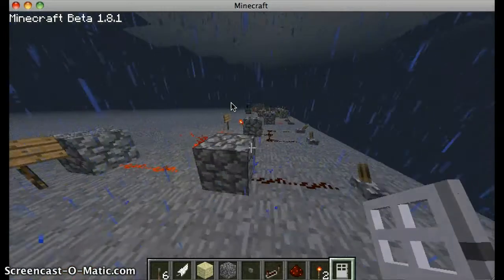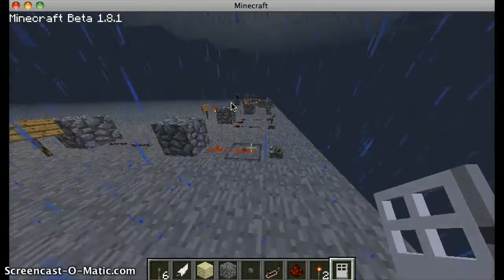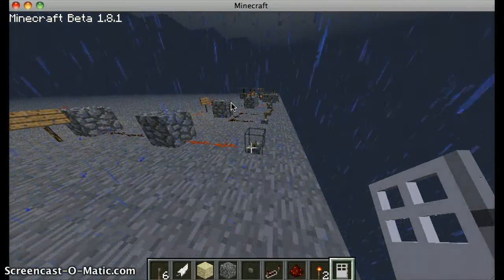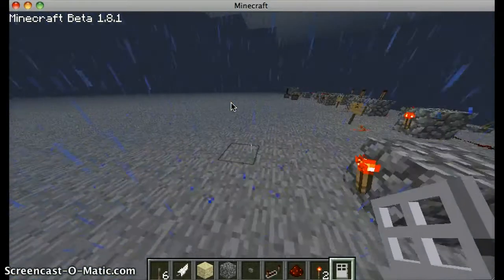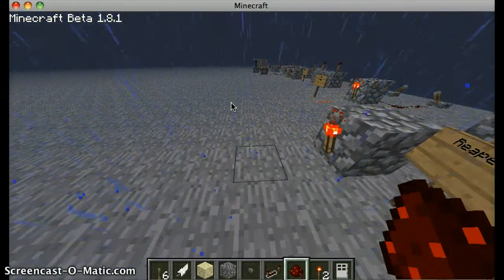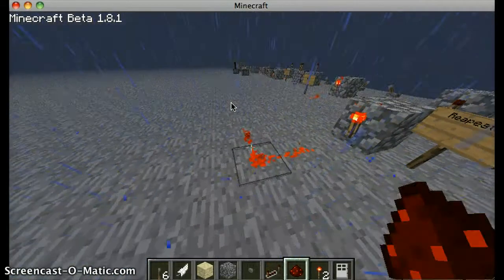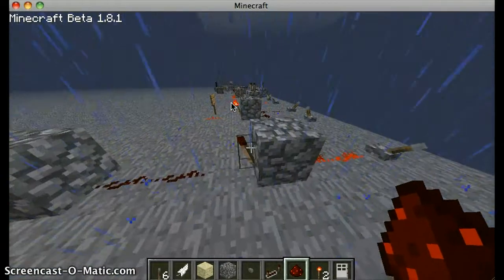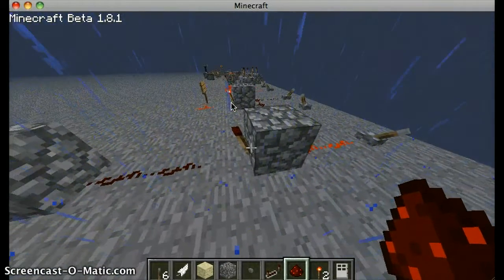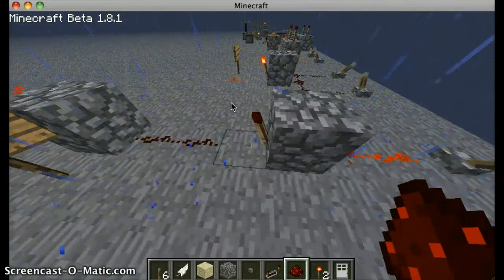Next is a repeater without using a redstone repeater. So this is on, and then that's off. There's a torch here. Basically, you can switch the systems like this. It works by this torch will turn off because of this, but since it's attached to this wall — kind of confusing — but it won't give out any input when it's turned on.